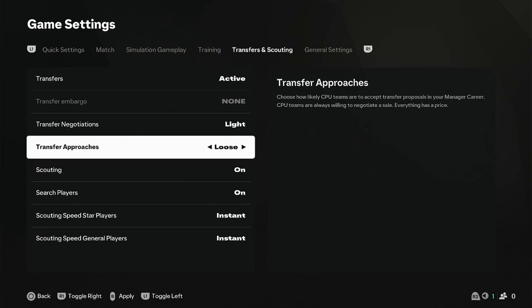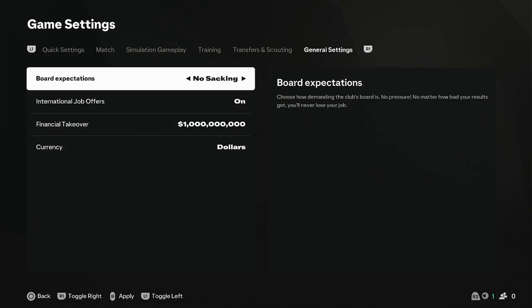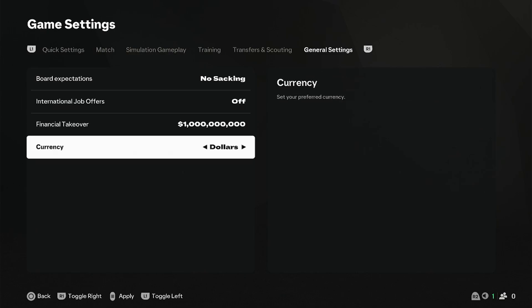Transfer approaches we can keep at loose, scouting on, search players on — just keep up the basic general settings. If you want to play for an international team at the same time as a manager, you can manage your club as well as an international team like England on the side in the same manager mode. I just turn it off because I want to focus on the club.